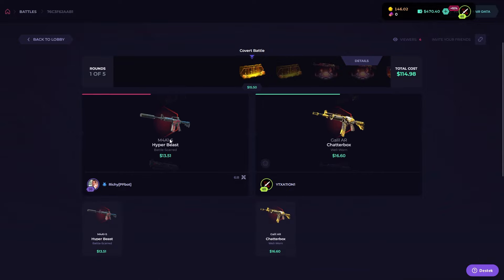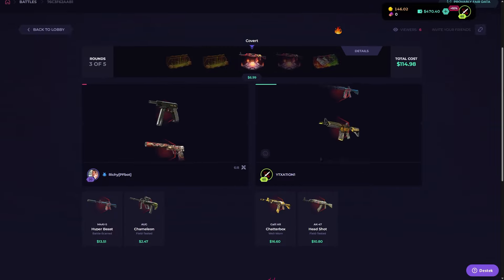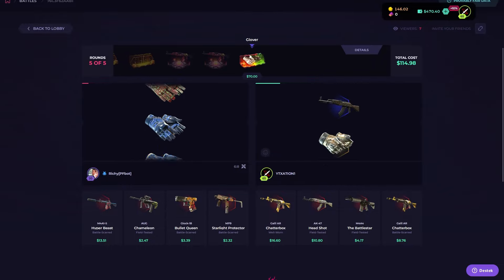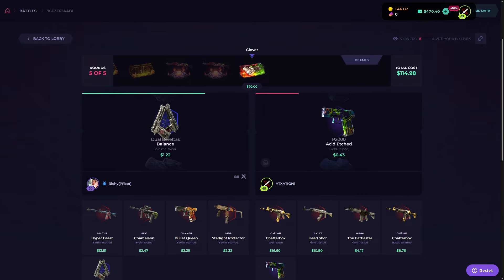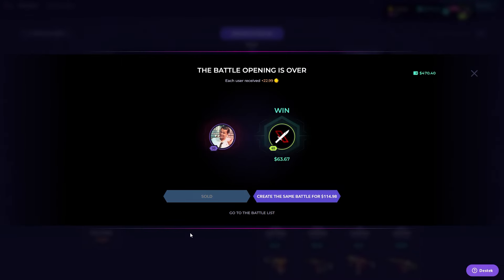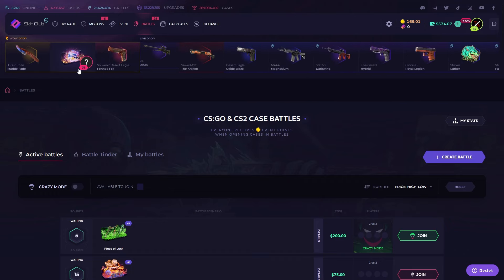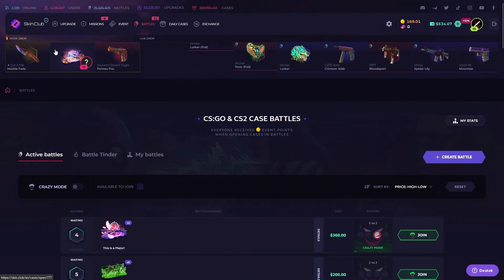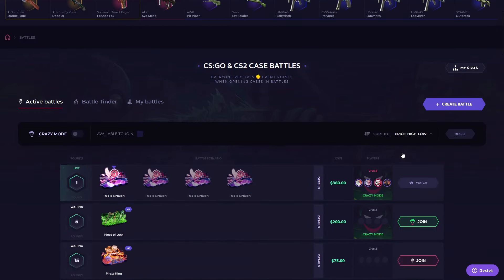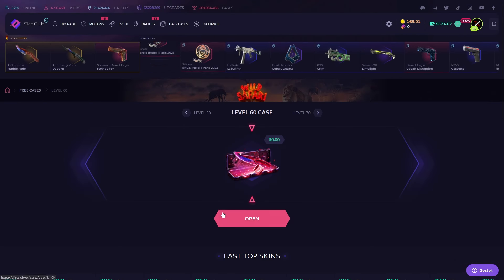Cover battle — first case Hyper Beast. Okay, that's not great. One more cover battle. Best Star, and Glow or Gloves — not sure which case. We don't have good tickets, we're getting losses. Let's quit battles. What's that? An exclusive case — we don't have enough money, it's level 60. Someone got a Marble Fade — that's crazy! You can open level cases when you reach those levels.